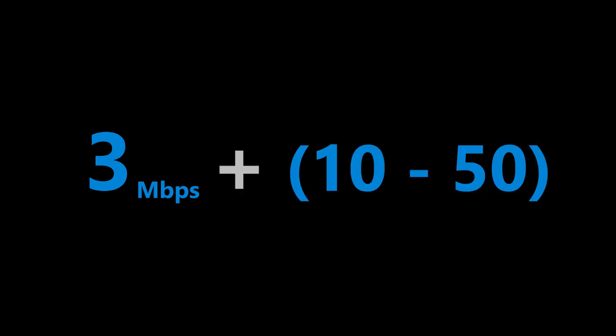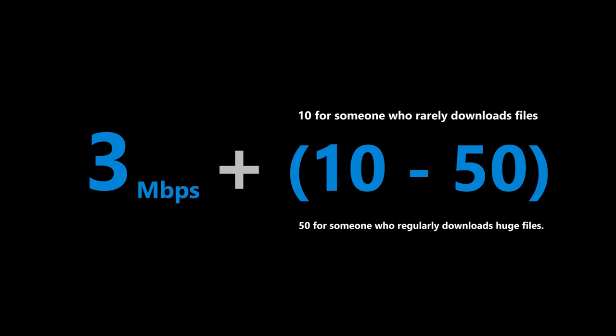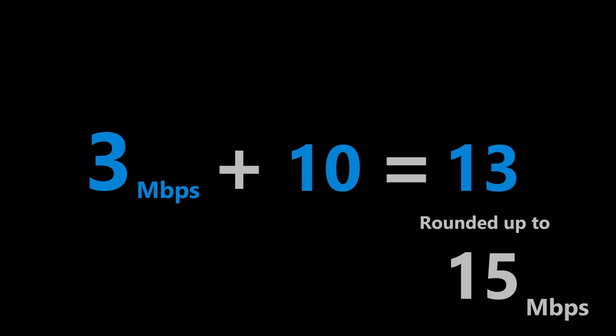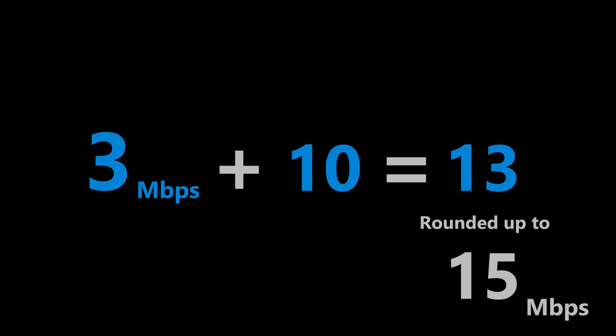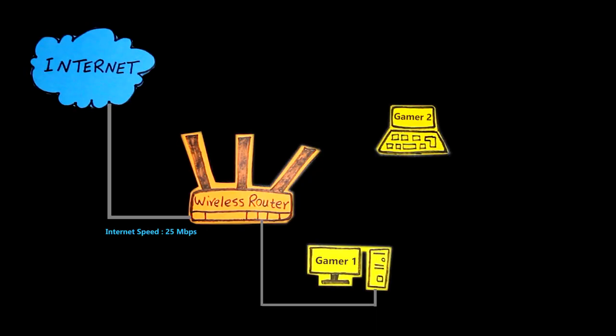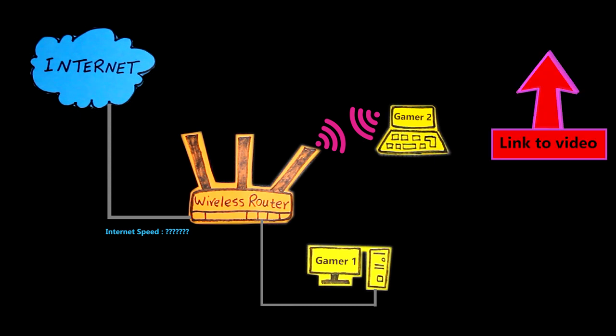As part of the calculation, I added a number between 10 to 50 megabits per second to the previous number for each person using the network to calculate the final internet speed needed. For a gamer who usually plays physical copies of games rather than digital copies, a minimum internet speed of 15 megabits per second should be enough. However, if that gamer usually plays and downloads digital copies, then a download speed of 25 megabits per second and faster is better. If there are multiple gamers or users on the same network, I would take them into account as well.